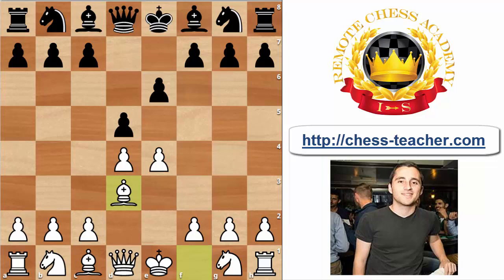Black can play any logical French defense type of move. The three most frequently occurring options are Nf6, dxc4, or c5. Other moves have been played but are very seldomly seen and in my opinion much less logical than those three options, which are basically black's choices against every line in the French defense.